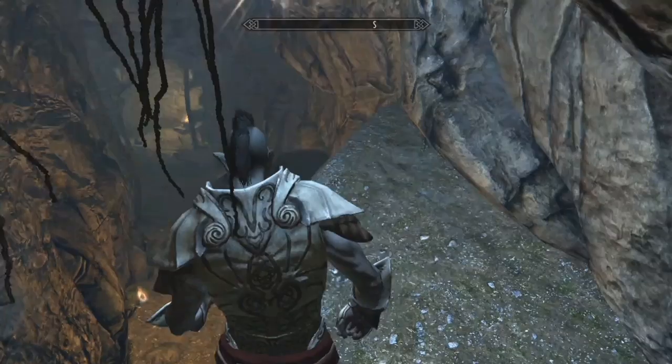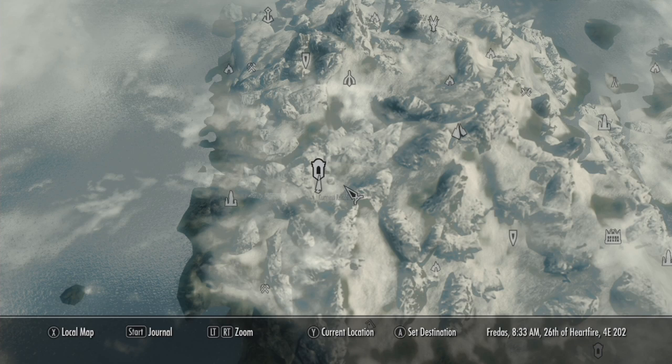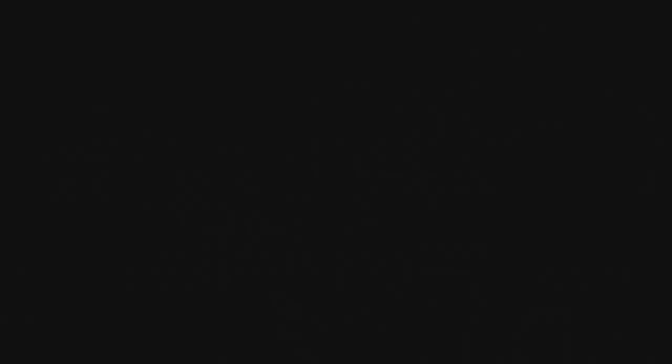There's the main chamber — just follow the hallway. Like I said, this is the only place I could find that has all the pieces of the Skald light armor, by the way. Anyways, here is the next place: Fal Zhardum. It's a Dwemer ruin known for its puzzles. There's a whole quest linked to this if you want to look it up.